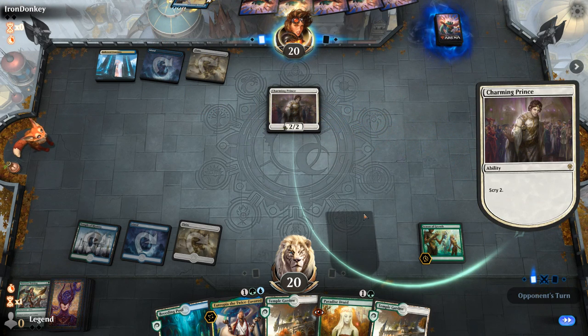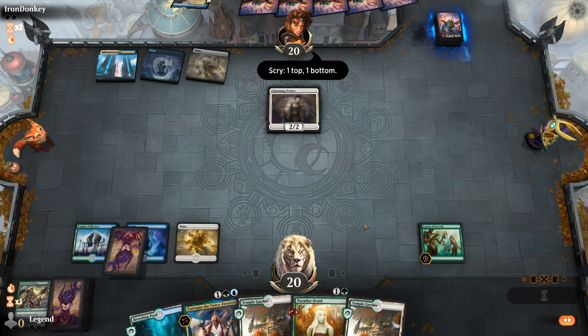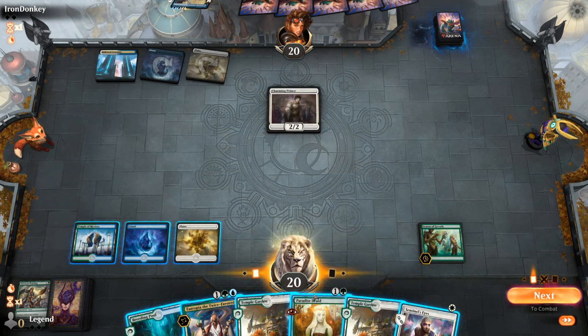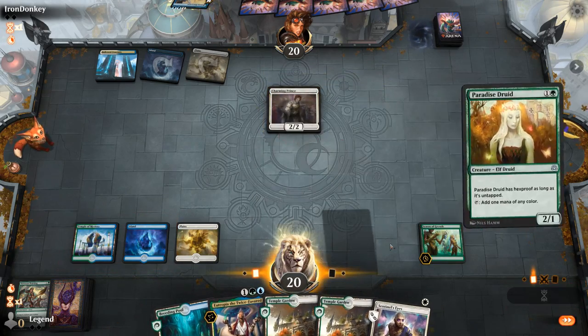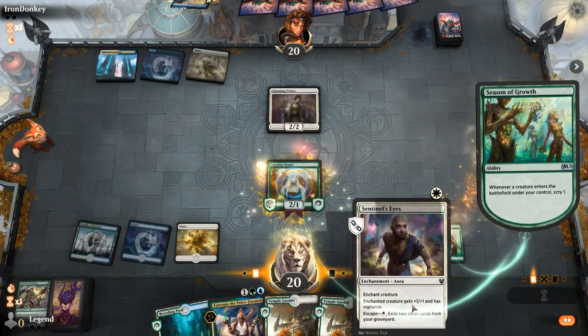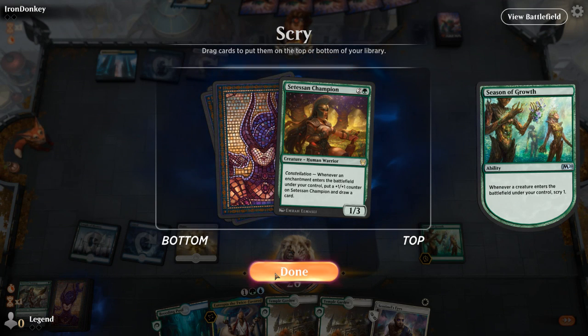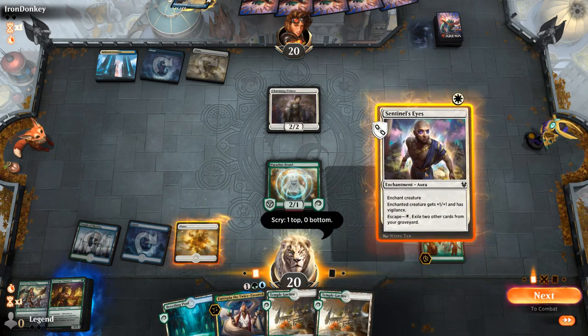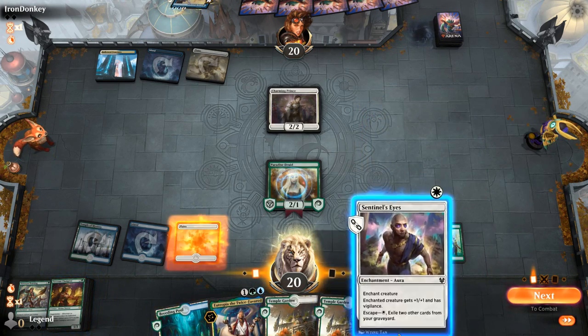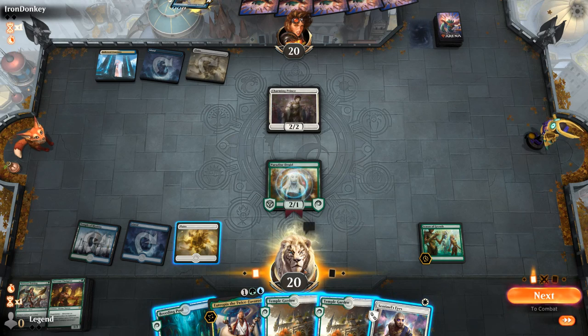Paradise Druid plus Sentinel's Eyes is kind of the combo we're looking for. Champion seems okay although I might be light on enchantments, so I could maybe wait and play it next turn. Actually don't hate that idea.